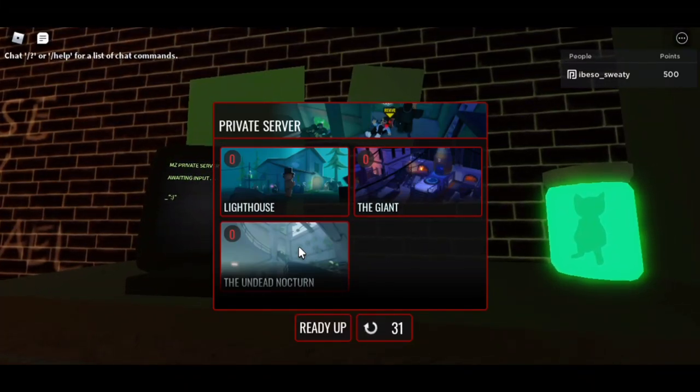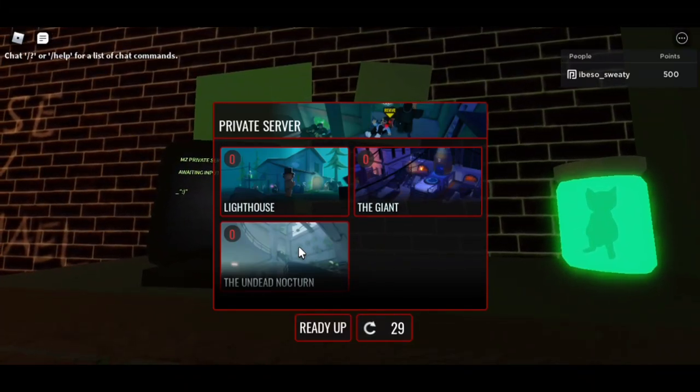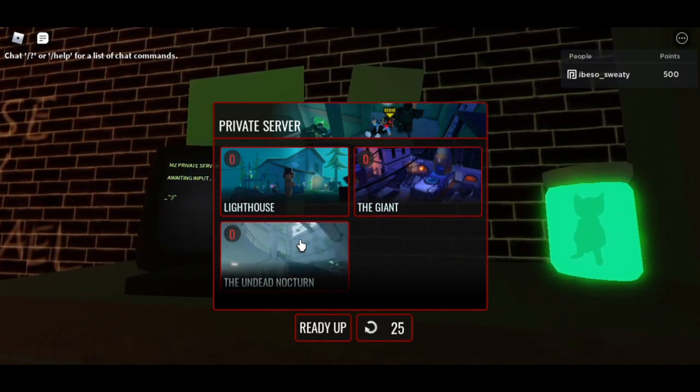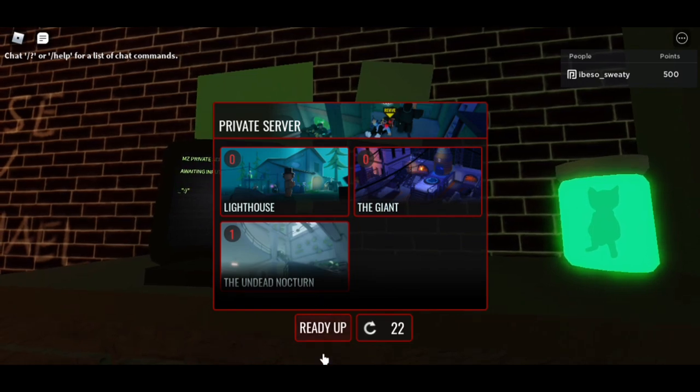What's up guys, it's Dr. J and today we're back for another video on Michael's Zombies. Today I'm going to be showing you how to get the Pack-a-Punch inside of their brand new map. So let's go ahead and get started.